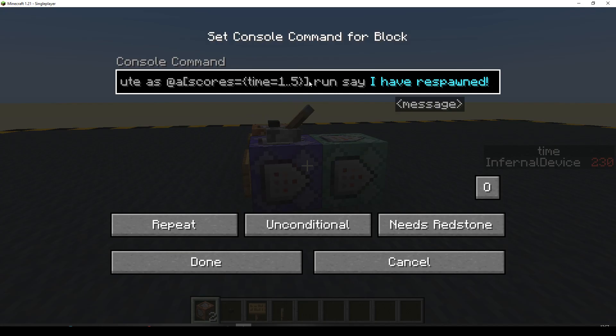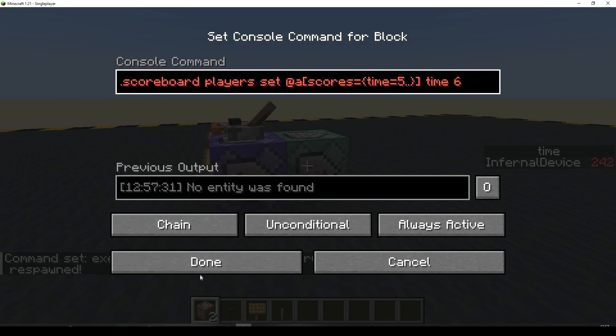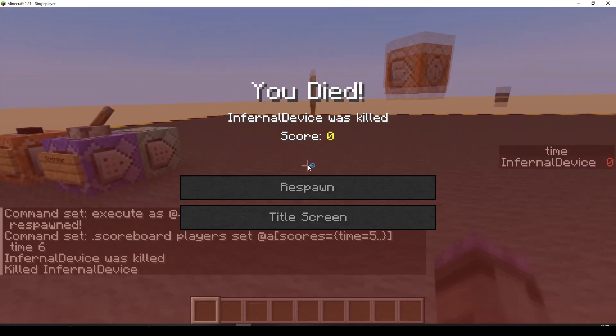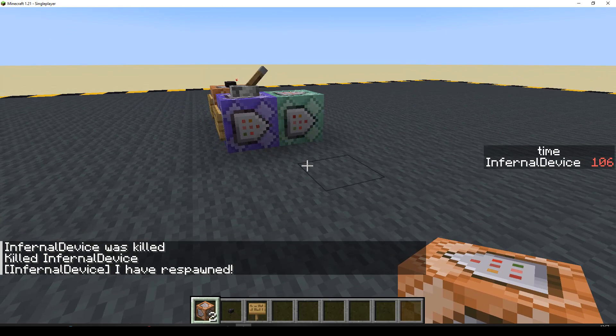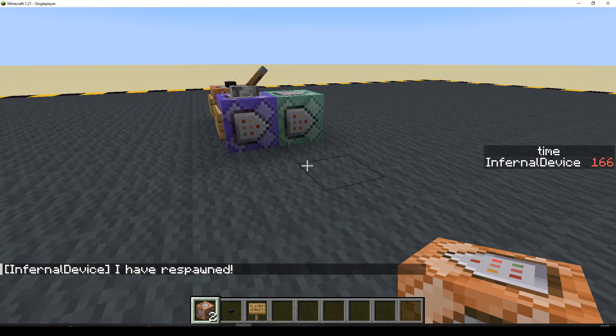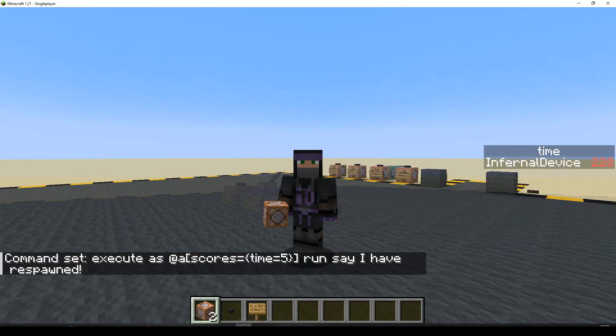We've run the command. Maybe what we could do is say time equals five, and then for any player whose score equals five or higher, set the time to six — in which case there's not much point setting the time to six. Let's just disable that command and try. Kill. There's a tiny delay, but I found I never had this one not work — it never failed on me. It was only when checking for exactly one that I found it failing. I tried changing to five and it never failed.